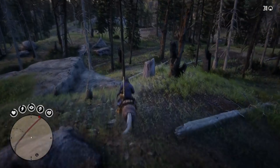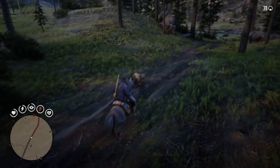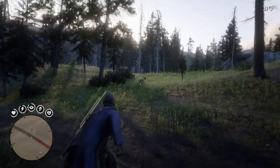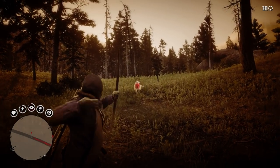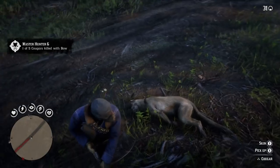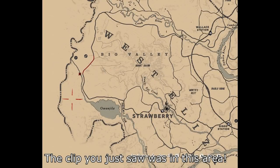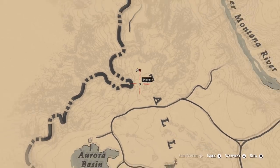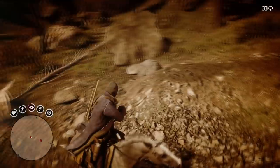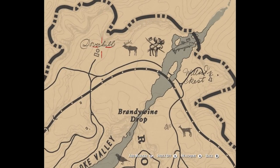Now we've got a bit of a tough one on our hands. We need to kill 5 cougars with the bow and skin them. Cougars are rare and when they do appear, they're super fast and can pretty easily run up on you and kill you. Plus, we have to use a bow for this challenge, so sniping from a distance is out of the question. However, with a well-placed arrow using Level 4 Deadeye, even these mighty beasts shouldn't put up too much of a fight. There are three main areas on the map where I was able to find cougars: first, west of Strawberry, then a little bit south of that area, and finally all the way on the other side of the map in the northeast.